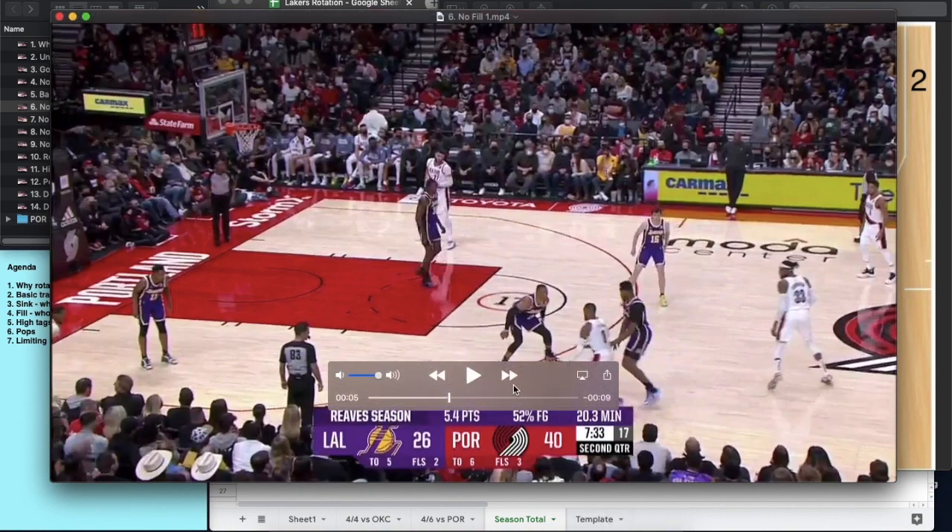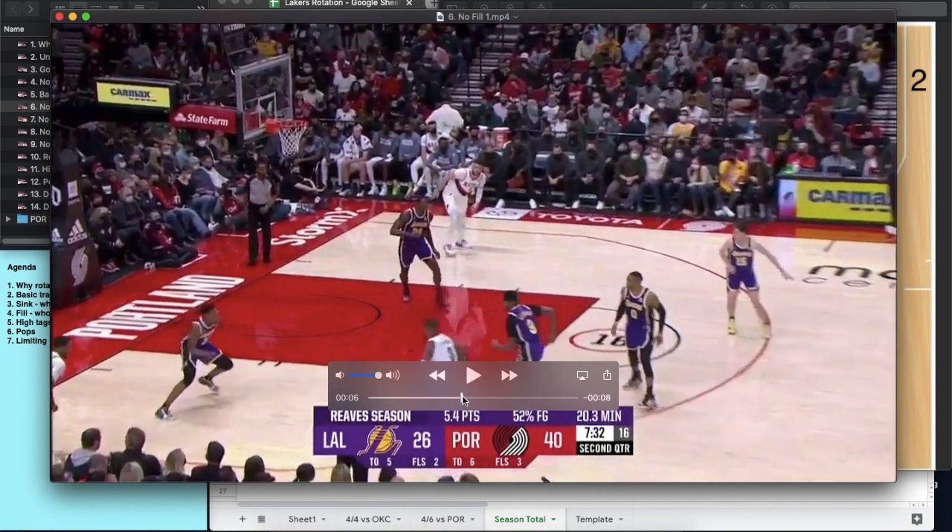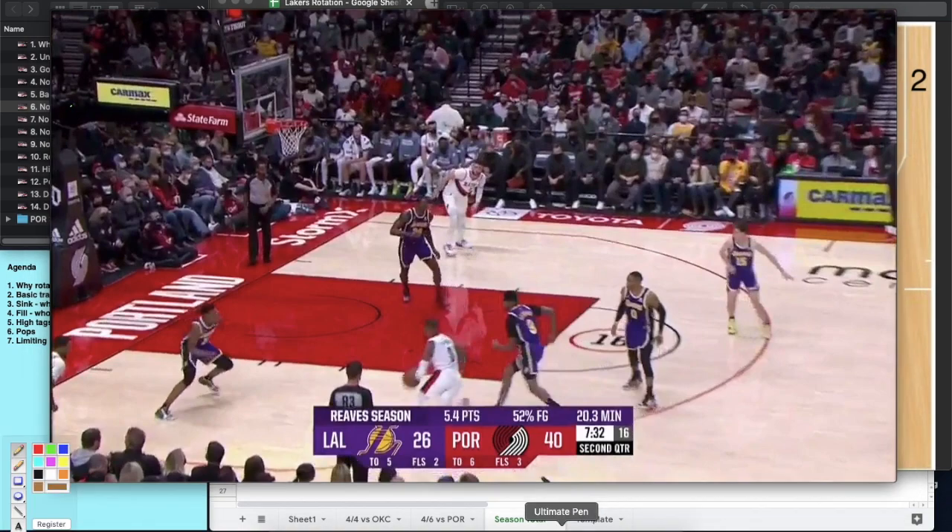Russ needs to realize Baysmore won't stop this drive. His first mistake is not containing, but looking at the rotations: if you rotate strong side, you've got an open corner shooter with no help. Dwight has to step in to trap the box and take away the drive. Then it's on Reeves to rotate down and sink, and Russ is in position to handle the two remaining offensive players. He's the third defender — first rotation is Dwight trapping the box, second rotation is Reeves sinking, third is a fill for Russ — and he does not execute.